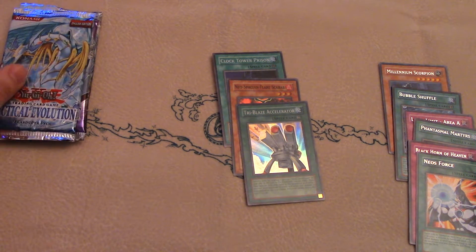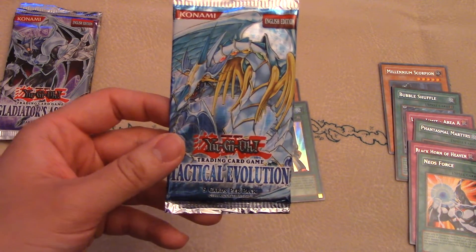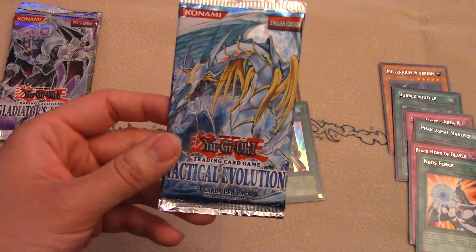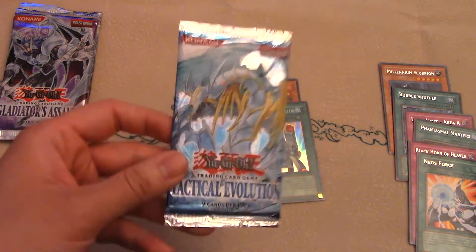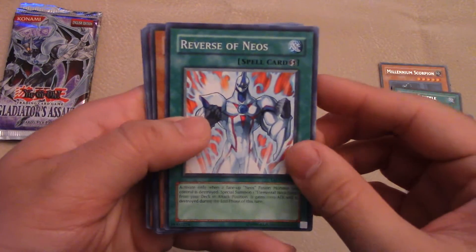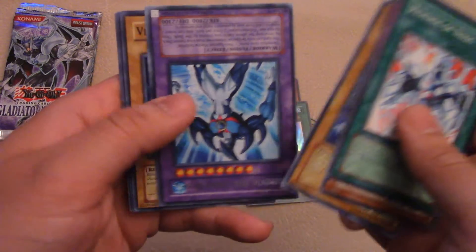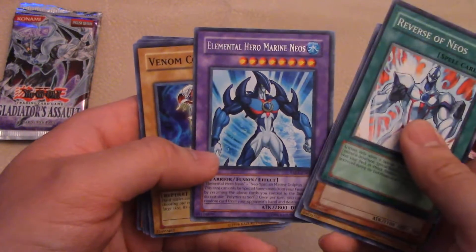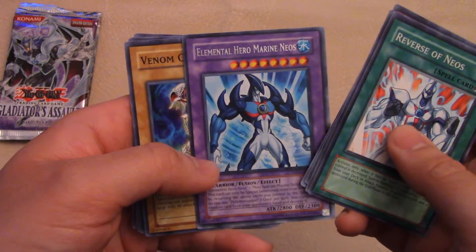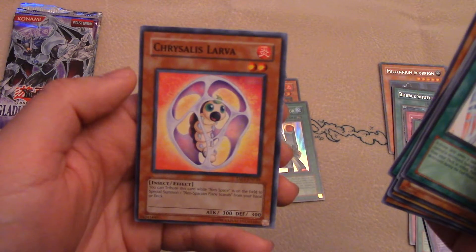Next we got Tactical Evolution. Ghost Rares were introduced in this set, and Gemini Monsters were introduced as well. Everybody was hunting after this set because of Summoner's Art when Cliff Forts were big. Ambush Fangs. And we just got a rare — this one is Elemental Hero Marine Neos, Elemental Hero looking cool. Arba.